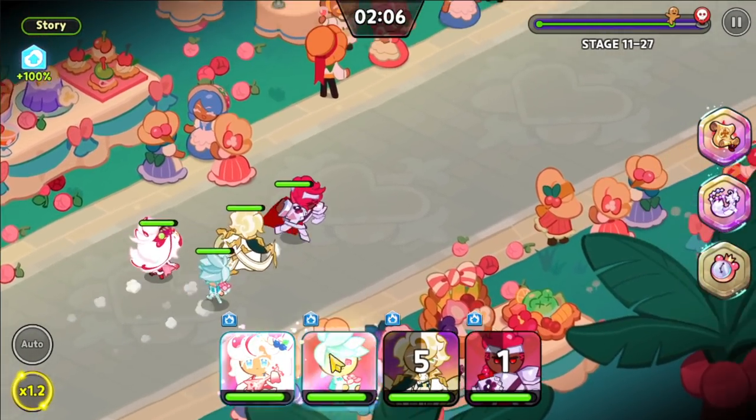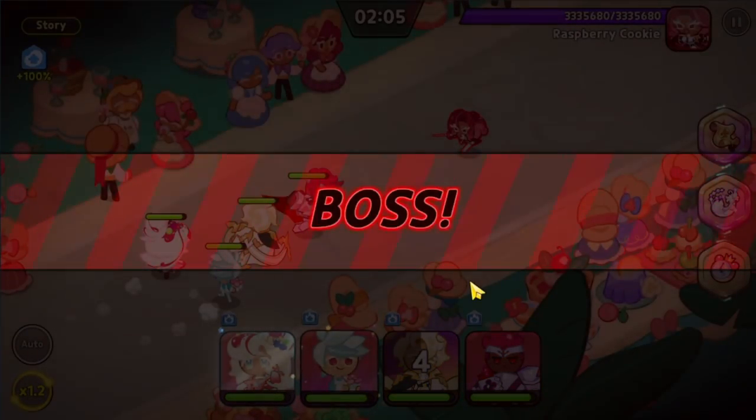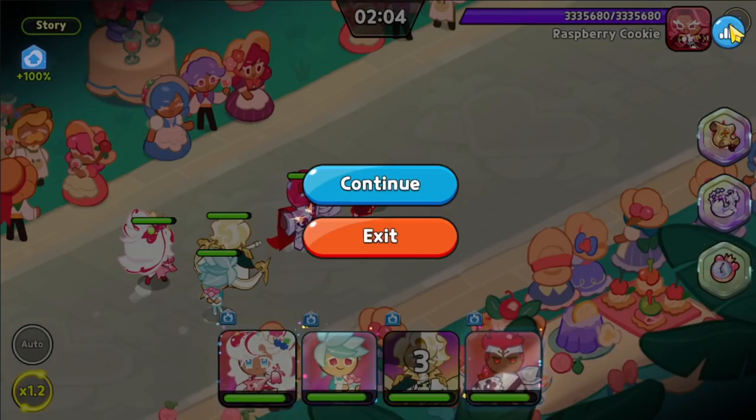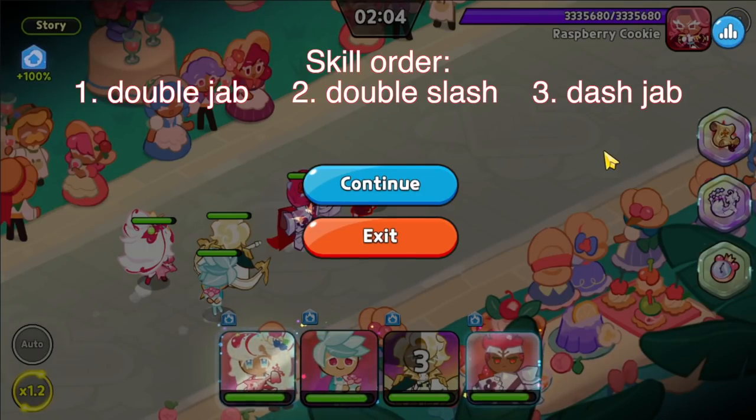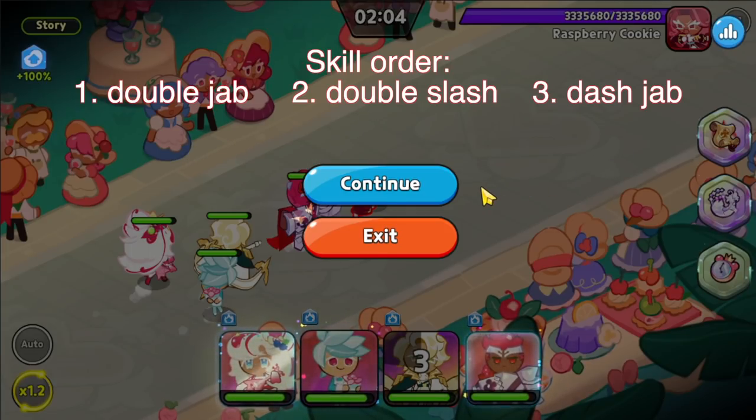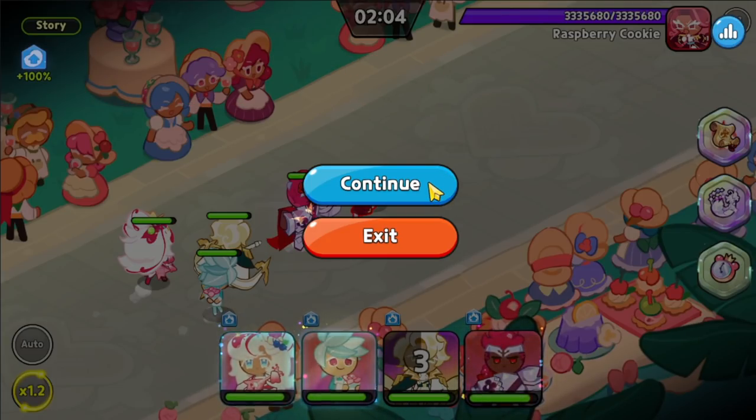Alright, so here's the stage. If you guys remember, the skill order for Raspberry is going to be this: first, Raspberry is going to use her second ability when you encounter her. Then the second skill she's going to use is the dash. And then every third move after that is going to be her dashes — she's going to dash to the highest attacking Cookie. So let's go and see how well we do here.